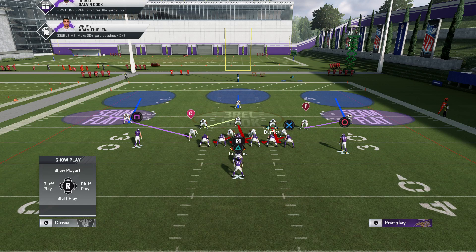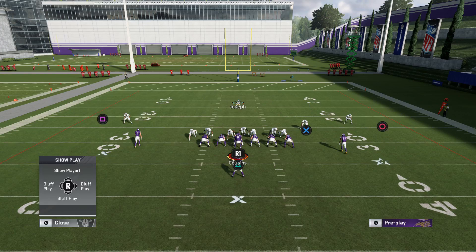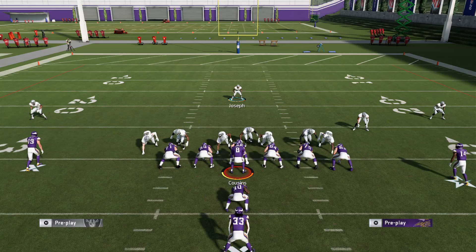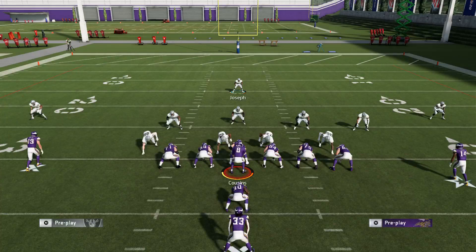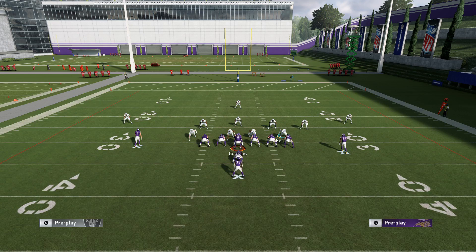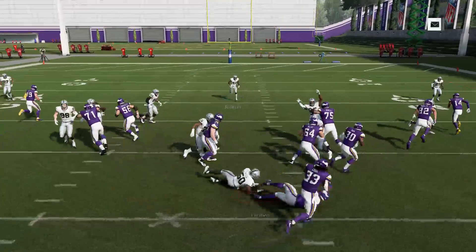Just re-blitz these guys in the weak slant. Put the safety in man, put the defensive end in the seam flat. So now we got two seam flats, which is gonna help us against the outside run. And if you want this sack animation, just do that - you shouldn't need to commit. Hike it. Again, eventually they're going to get one. Let's try it again: blitz two guys in the weak slant that are already blitzing, put the defensive end in the seam flat, man up the safety on the tight end, do your manual align until they come down, and hike it. Bam.